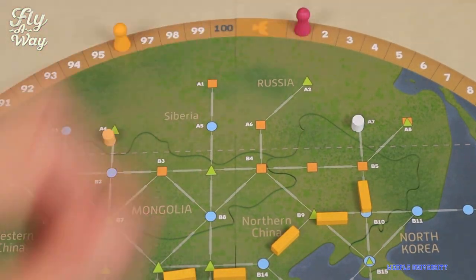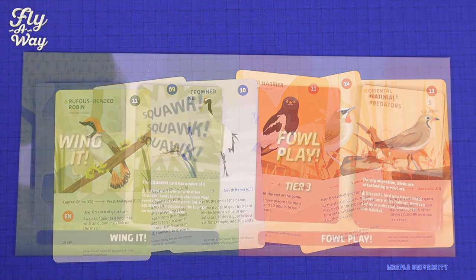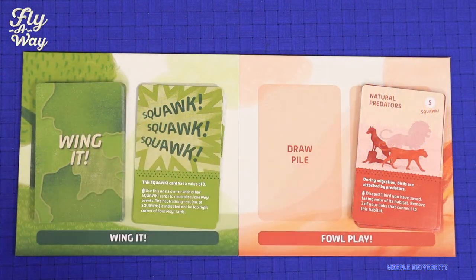When a player reaches 100 points on the scoring track, or a player saves six birds, or all foul play cards are drawn, the game ends and the player with the most points wins.